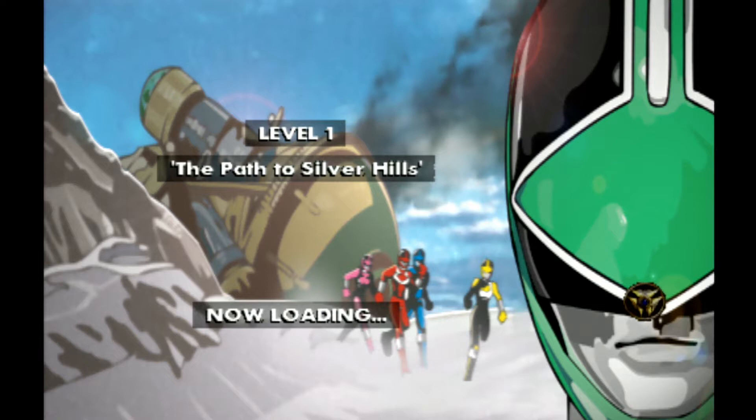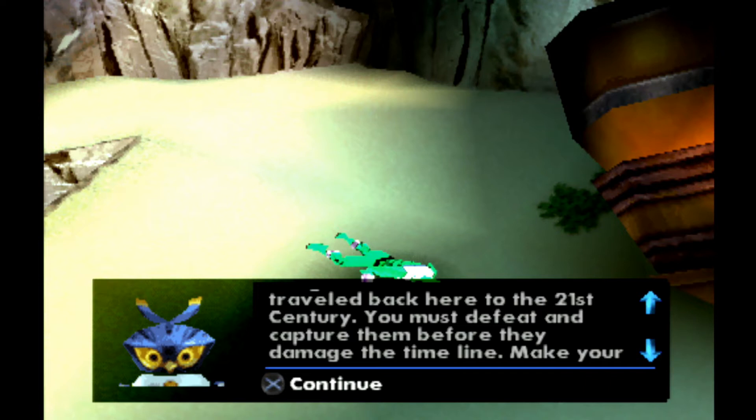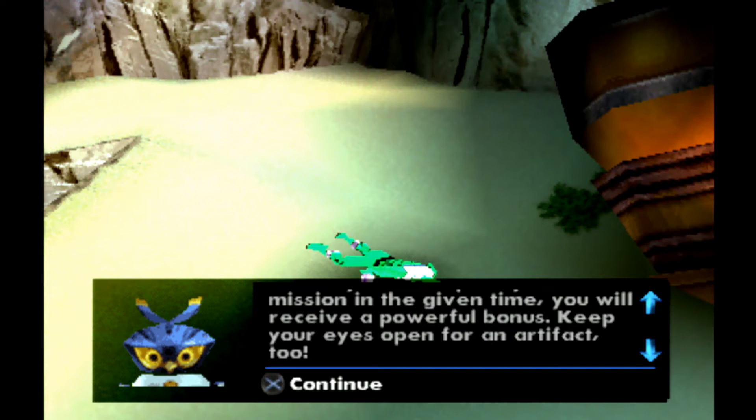Rangers, the time villains have traveled back here to the 21st century. You must defeat and capture them before they damage the timeline. Make your way up the cliffs to the town of Silver Hills — Frax's Cyclobots are causing havoc there. Apprehend all of the criminals you encounter. Should you accomplish your mission in a given time, you will receive a powerful bonus. Keep your eyes open for an artifact too.